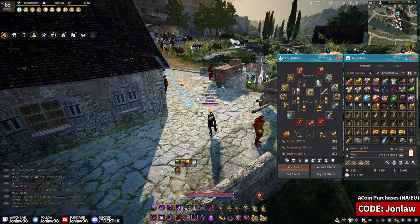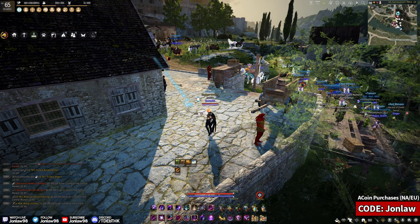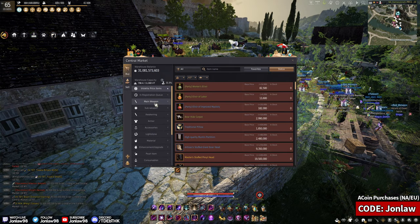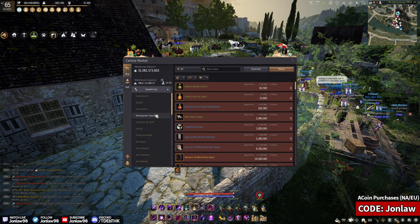I can only give you the advice of when it's the cheapest upgrade for the least silver. When you already have full Pen armors and everything, and the next upgrade is probably 15 or 16 billion, that's probably when I would start looking to upgrade. Try to make smart decisions. Let's look at the Awakening weapons.